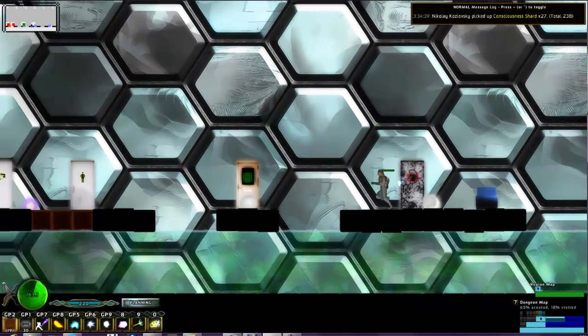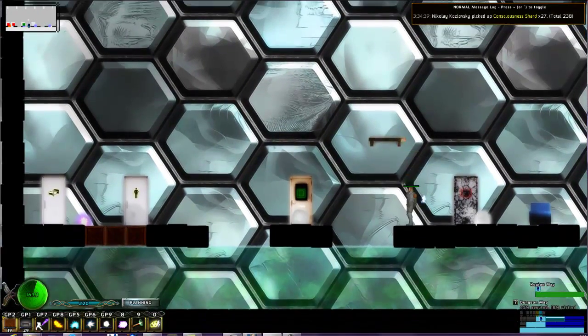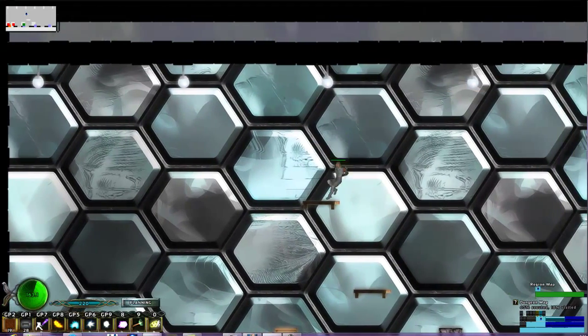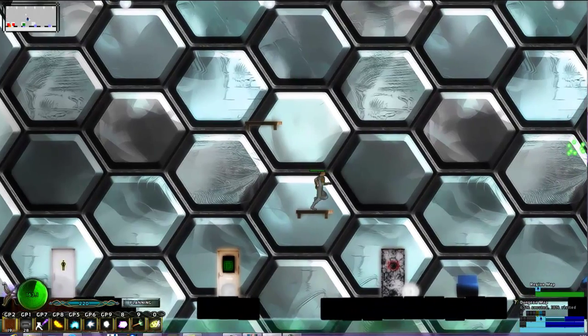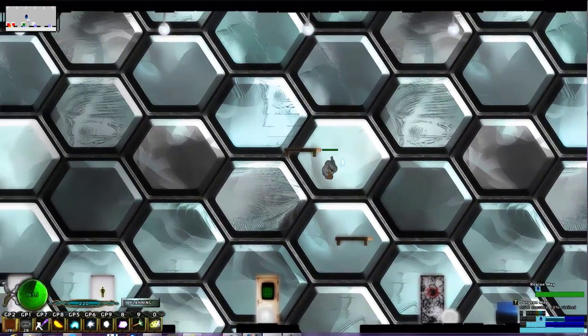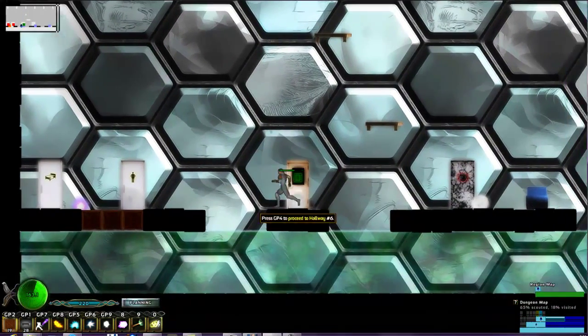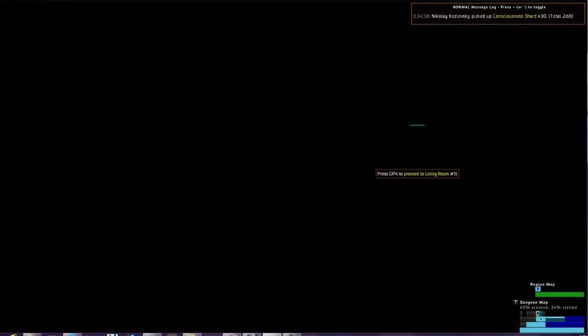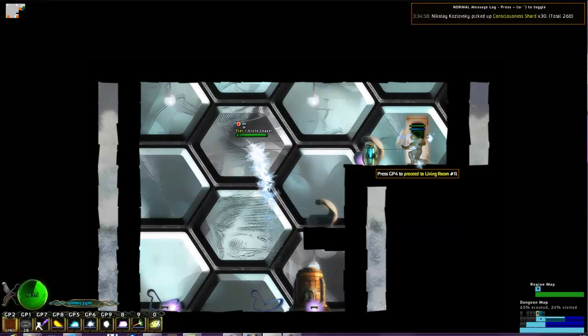Also, another neat mechanic in the game is that you can place platforms anywhere — as long as you have some, which you're probably always going to have some. You can drop down from them, jump on them. They're very easy to use, very useful. And you can place crates and there's other deployable items. Now, this goes to the stash room, which is a bedroom I guess — doesn't matter what type it is.